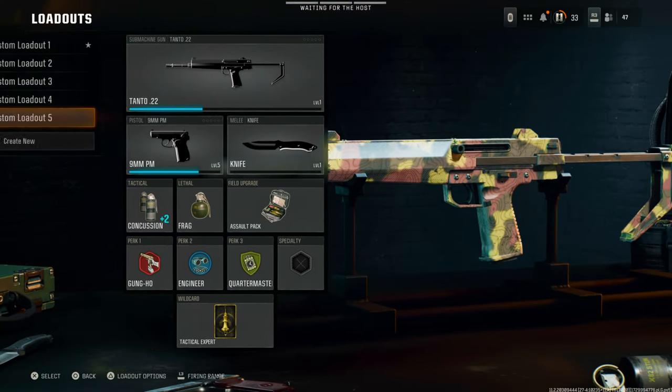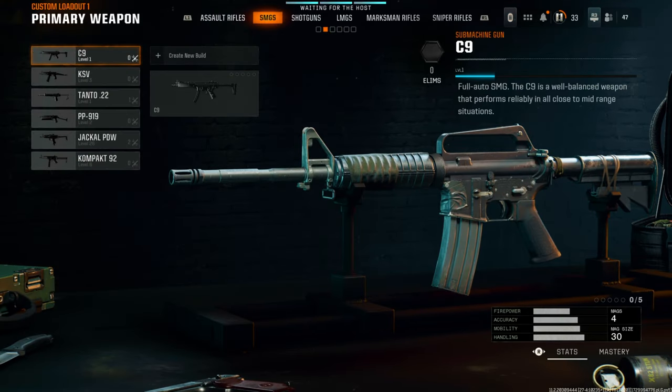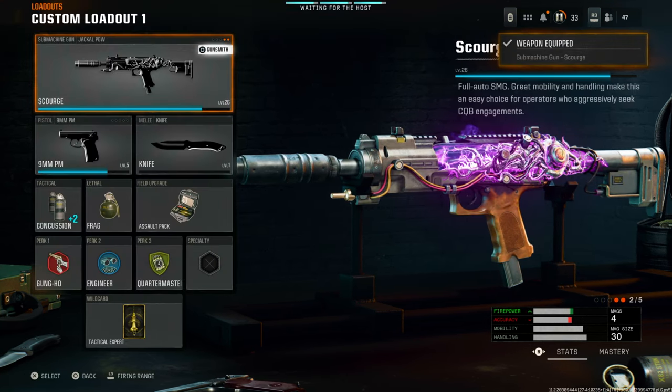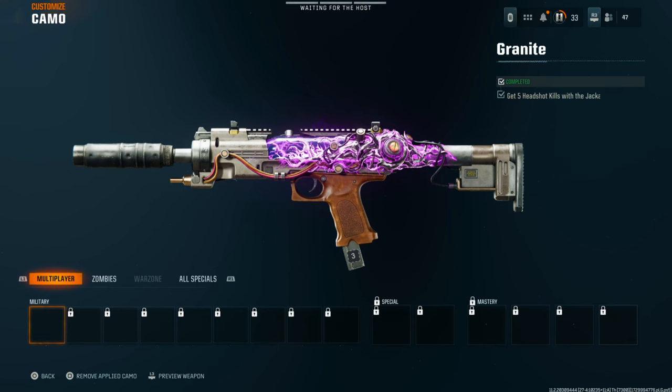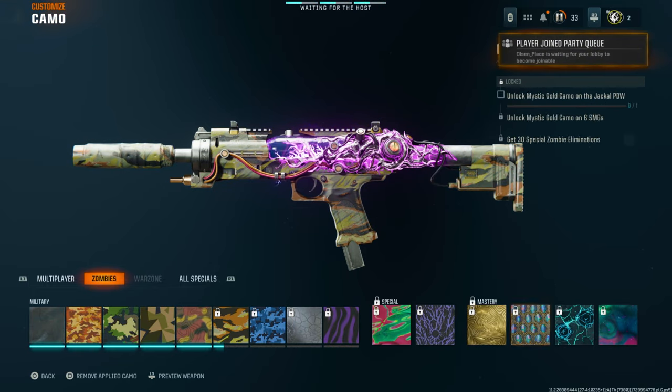I got this camo from the PDW because I had it unlocked. So if we go to SMGs and go down to the PDW, then go to customize, you'll see that the camo I had on that other weapon was actually this one — and I had it unlocked for the PDW. Because I had it unlocked for this gun, I can put it on any other gun, and that includes mastery camos.